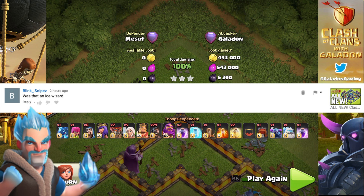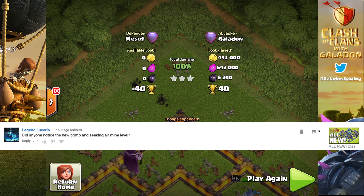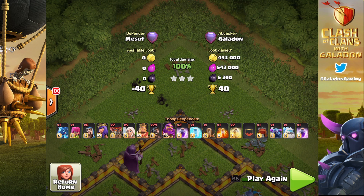Yes, that was an ice wizard — the seasonal troop returning to Clash of Clans. Now for a couple of quick Galadon fails from last episode: I forgot to mention there is a new bomb level and a new seeking air mine level coming to Town Hall 13. When you go to 13, you can upgrade your bombs to level 9 and your seeking air mines to level 4, which is definitely going to cause problems for some air attacks.